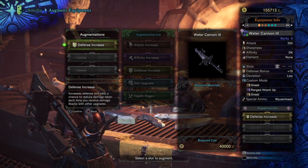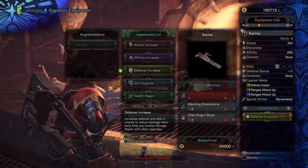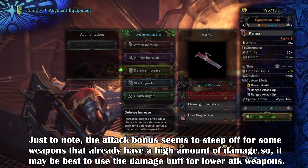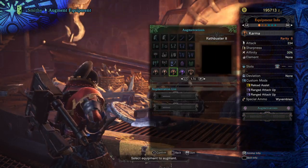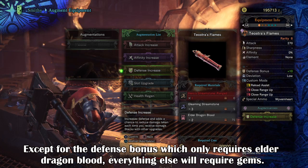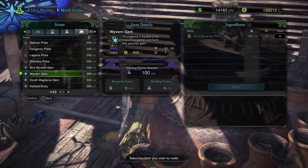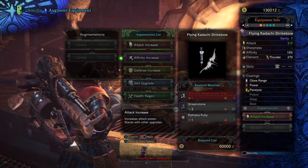The bonuses break down like this: Attack gives you an increase to your weapon damage and stacks. Affinity will always give you 10% extra affinity for your weapon and stacks. Defence gives you a plus 10 to your defence on your weapon and stacks. Slot will give you a single gem tier 1 slot and stacks, but only up to 3 times. Health regen allows you to recover health every time you attack a monster and stacks. Each one of these bonuses requires a gem from the selected monster, which can be easily gotten if you have a spare golden ticket to trade in to the elder melder. If not, you'll have to go and grind down an elder dragon investigation and hope you get lucky with one. Each of the bonuses can be melded and mixed and matched into your weapon, offering you a unique buff that can make your weapon stronger or more situational.